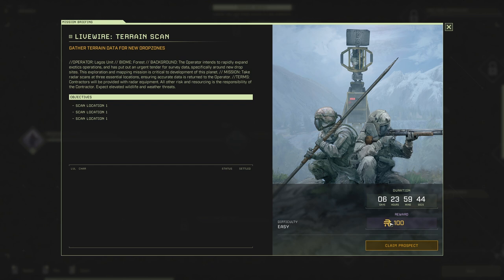Lagos unit runs Icarus for the UDA, but most of this planet's still a blank on the map. The unit wants new drop zones, which means getting terrain scans, and they'll pay for the privilege. Just set up a radar at three locations and come back alive. You up for it?